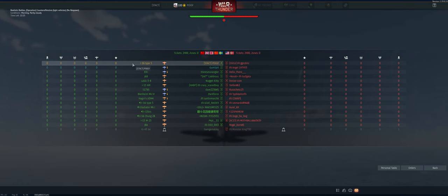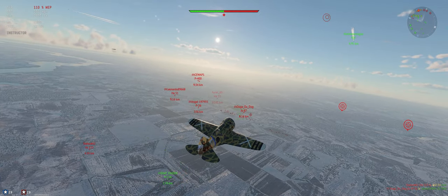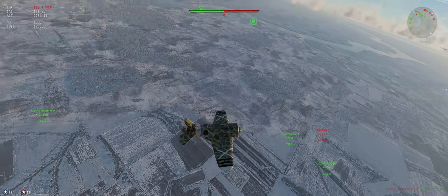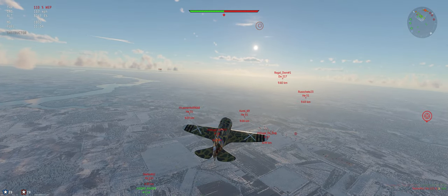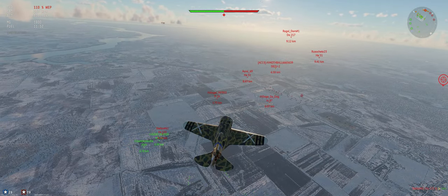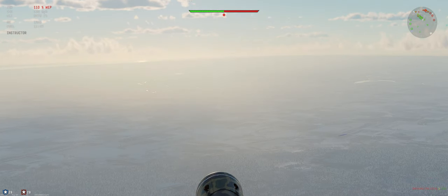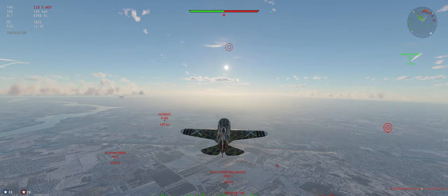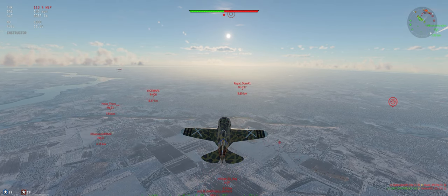Sit rep: we are on Counter Offensive, up against America and Germany. Full teams on both sides. I think we're down-tiered — we're in a 1-3 but it looks like a 2-0 match based on who I saw taking off from our airfield. Been climbing at about 125 miles per hour, WEP on the whole time. It has not started to burn up the engine. Looks like we have the energy advantage. One climber over there with the HE-51 we'll keep an eye on. Don't like that we're looking at them into the sun — the game won't let you spot them as far away.